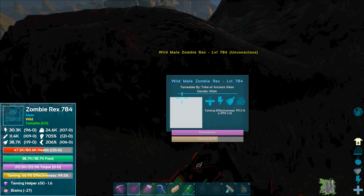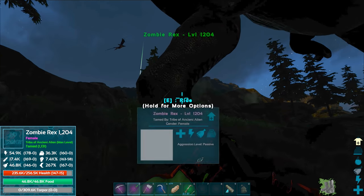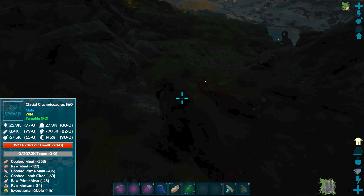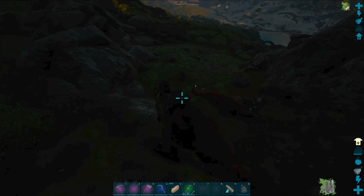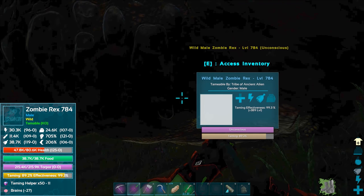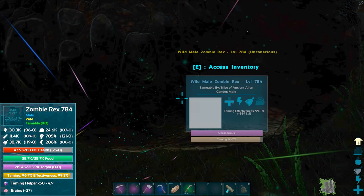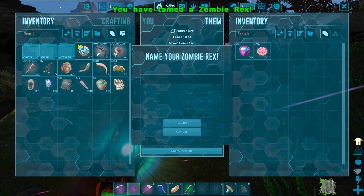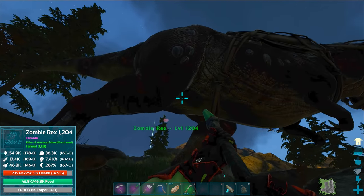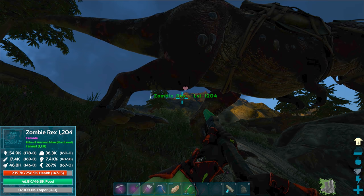It's getting borderline pitch black right now — I'm trying to brighten the video. There's a glacial gigantosaurus up there. Once this guy's tamed, he won't have a saddle so it'll be really dangerous — I don't know if I want to risk it. I gave him the third tame helper — I don't think we need a fourth. Look at that — we got him tamed! Another zombie rex, level 1173. And wait — is the baseline higher? 1131 versus 1173 — oh wait!